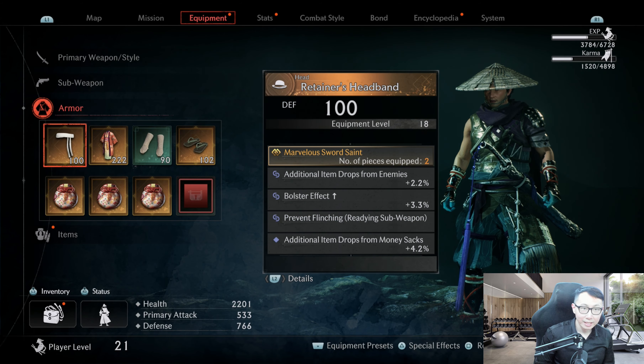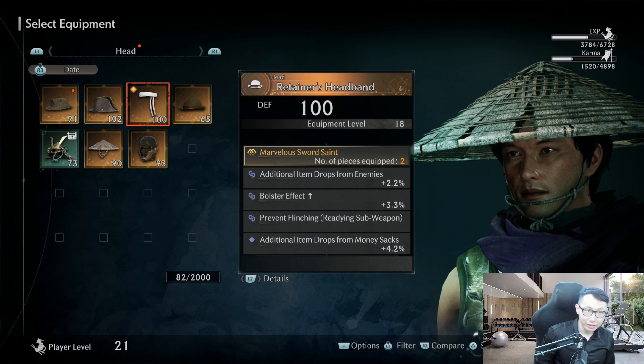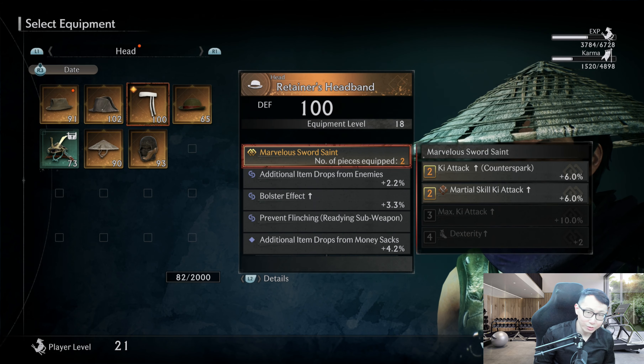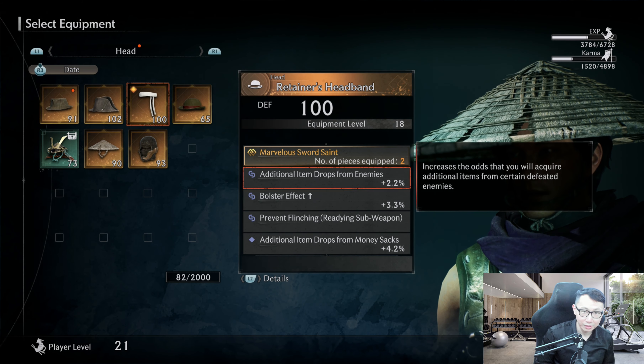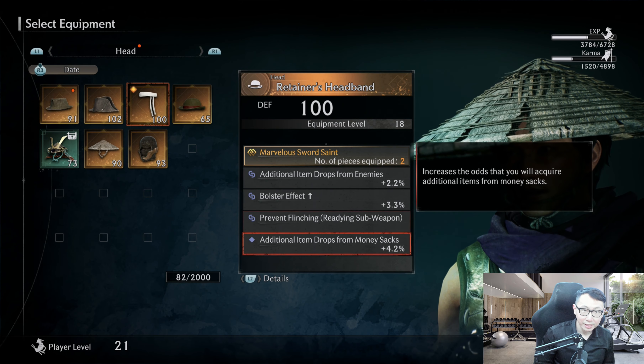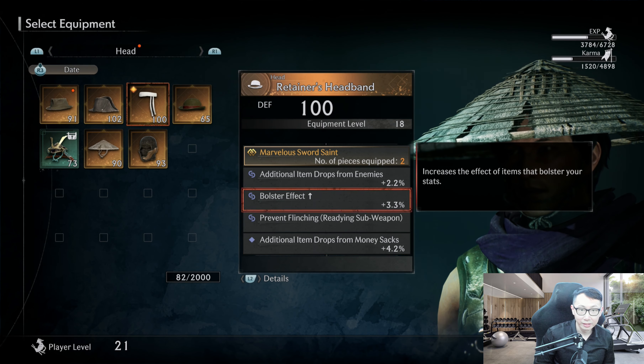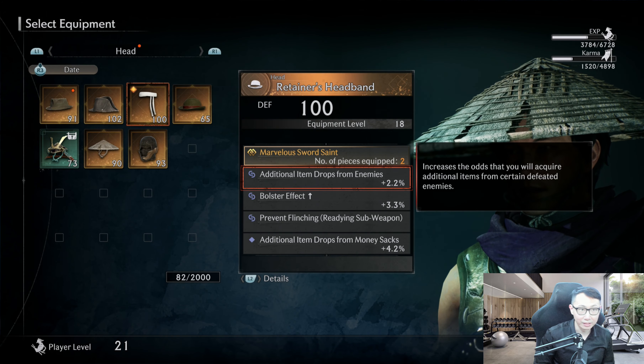So for the other armor, like for this helmet here, you could use whatever you want, but I have additional drops from enemies and money sacks. We don't have really any money sacks that we're grabbing here, but additional drops from enemies is definitely good.